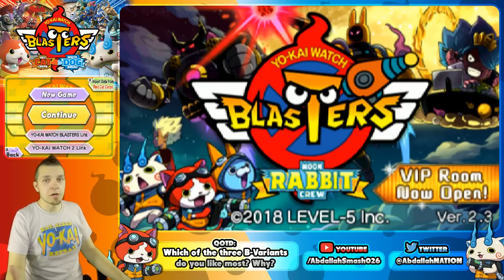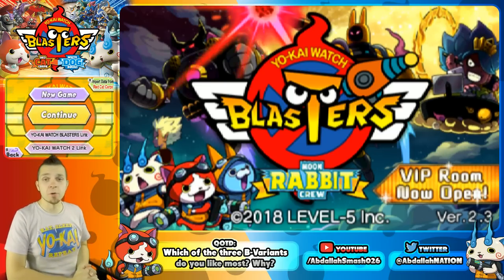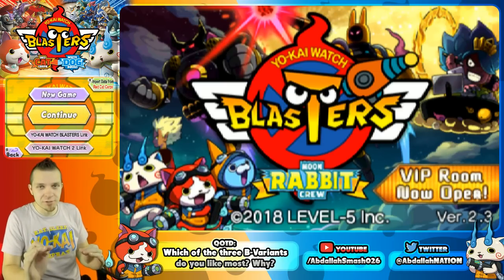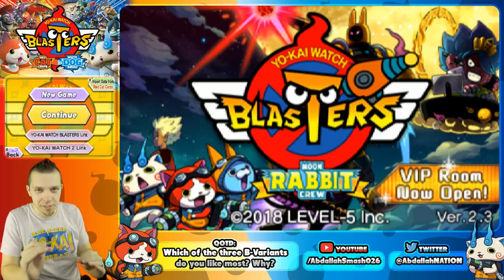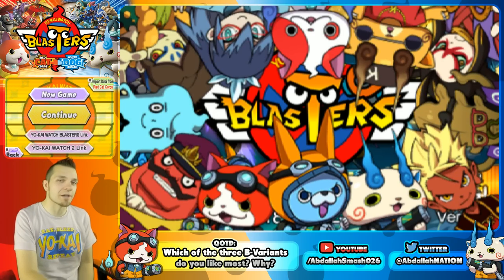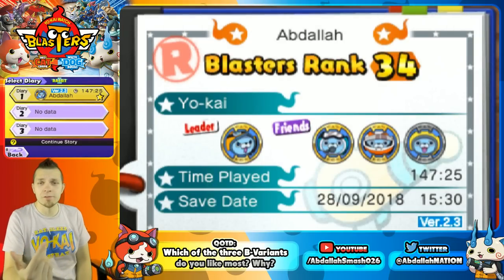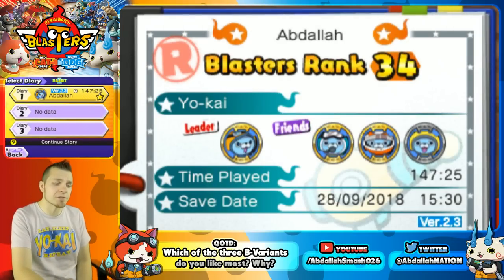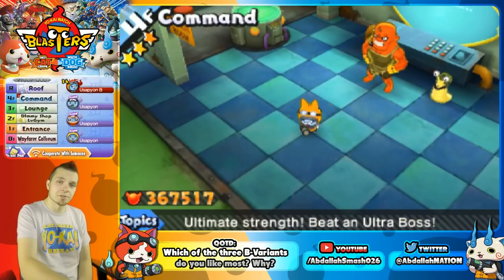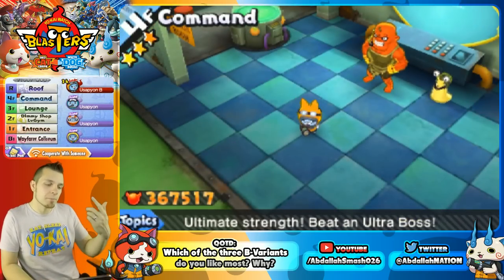What's happening everyone? It's Abdallah here bringing you guys another tips and tricks tutorial video for Yo-Kai Watch Blasters. Today's episode is teaching you guys everything you want to know about Usapion B, arguably one of the best Yokai in the game. By the end of this video you'll know exactly why, and we're gonna show you his endgame stats, his sorcery, some strats and equipment recommendations, and of course how to unlock him.